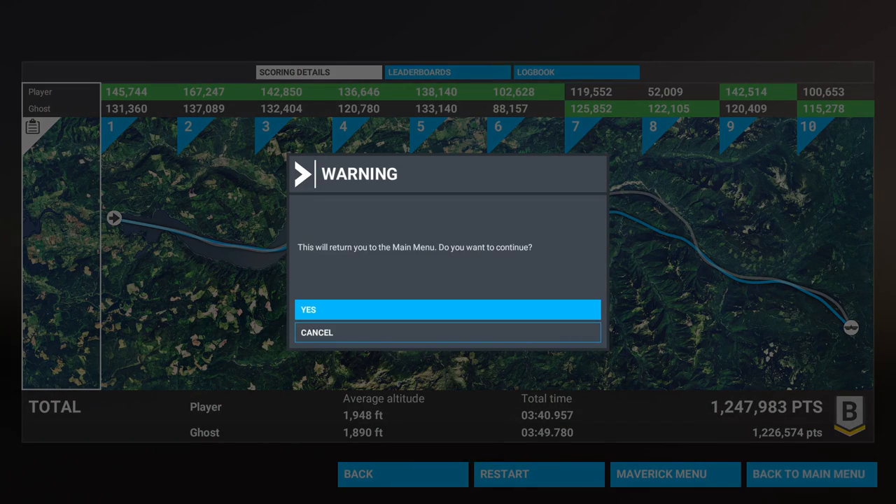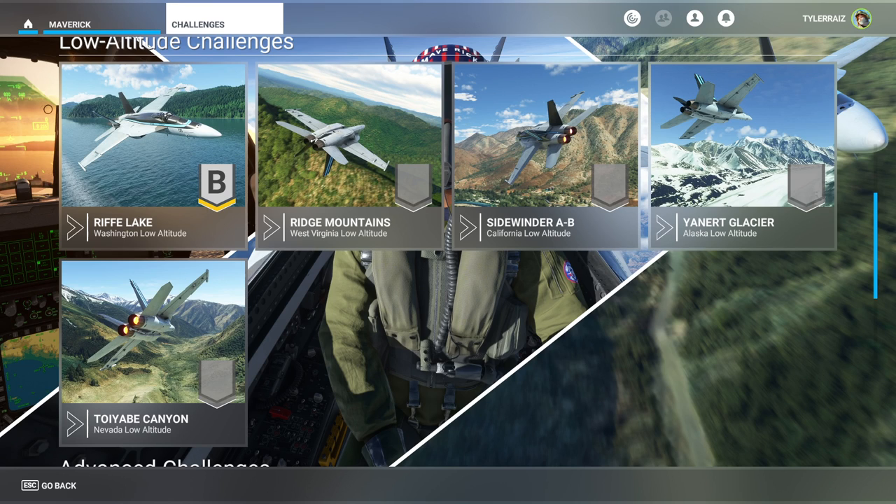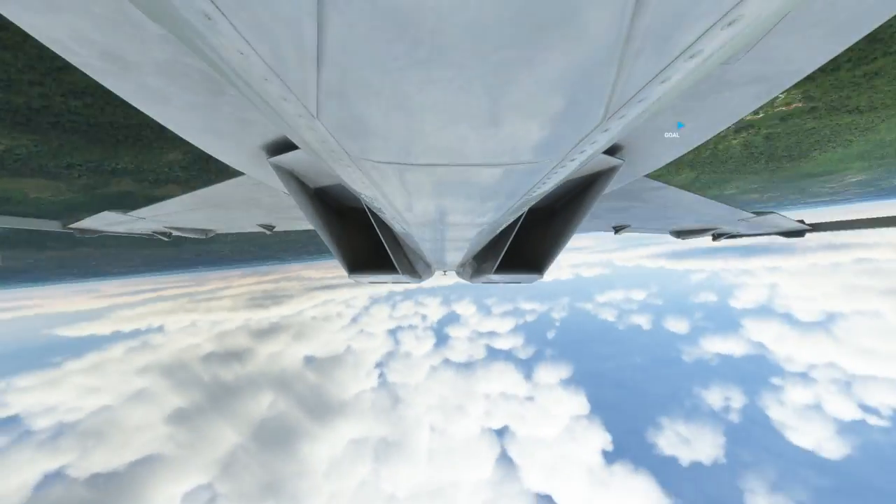So let me just check how the plane is — maybe the plane is supposed to be messed up in the challenges. I fixed the problem by just moving everything out of the community folder, so no mods right now, and it does fix the HUD and the panels. Something was messing with it but it wasn't directly one of the FA-18 liveries. We're just going to proceed with the second challenge, which is the ridge mountains one. The ghost got 1.2 million and the top is 1.58 million, so not a lot of margin there.